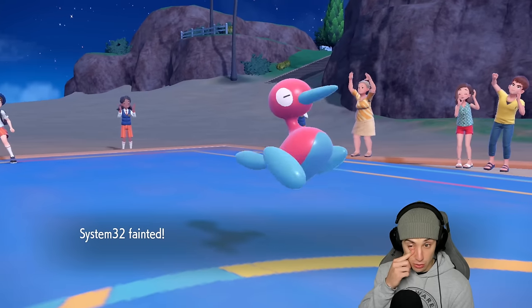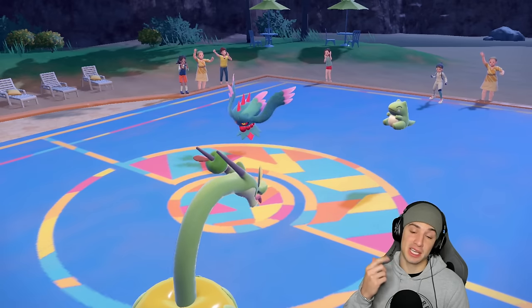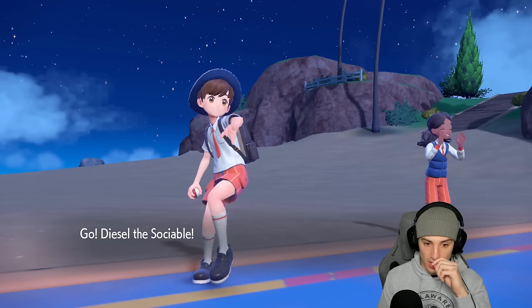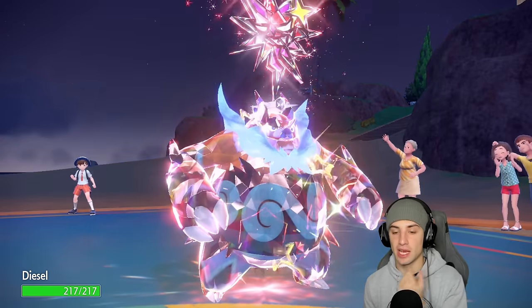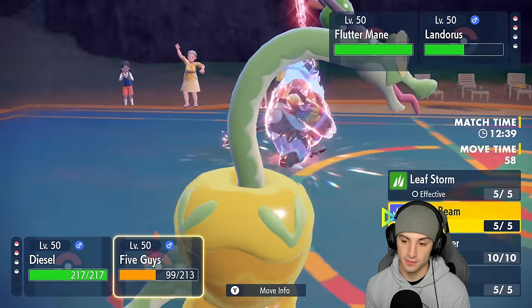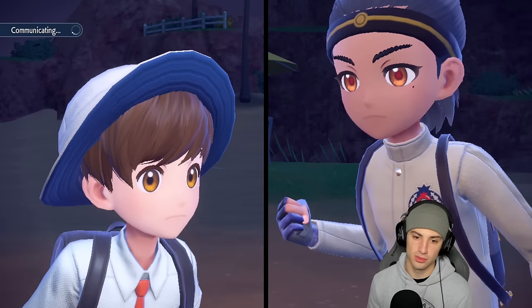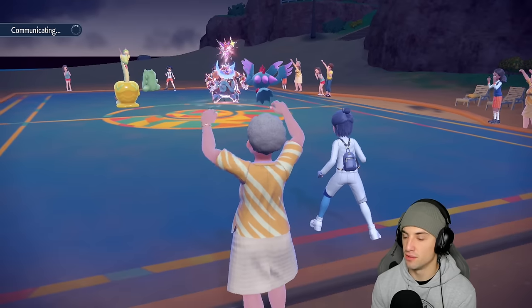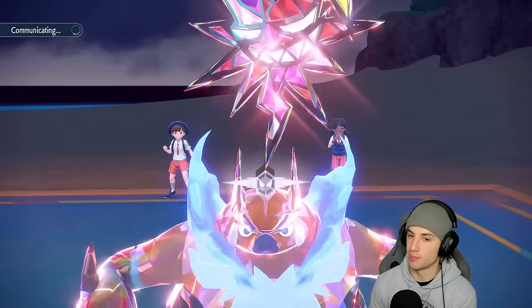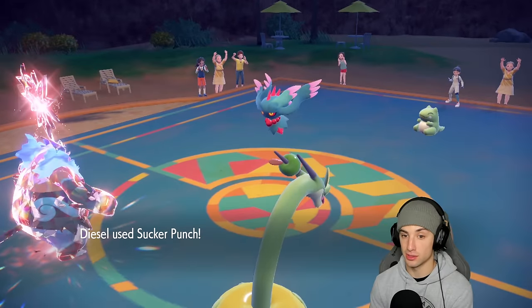I really don't think we can win this but we're going straight for it. I get Emboar back out on the field — they go Substitute. Going for Sucker Punch, and might as well take off this Substitute with Fickle Beam. Our opponent looks like they have the upper hand here, but maybe — maybe I don't know the power of this Emboar. Maybe the Sucker Punch KOs. Hopefully not a Focus Sash.